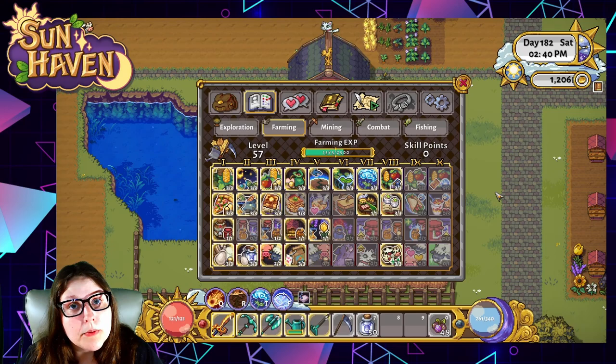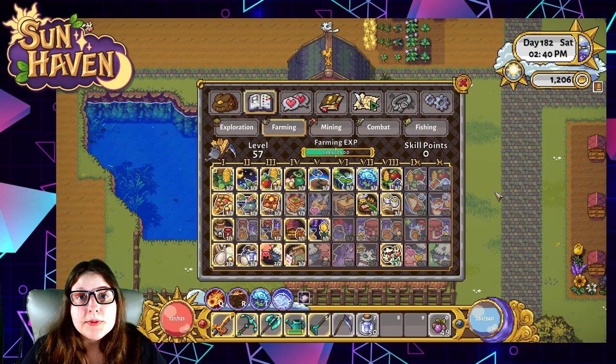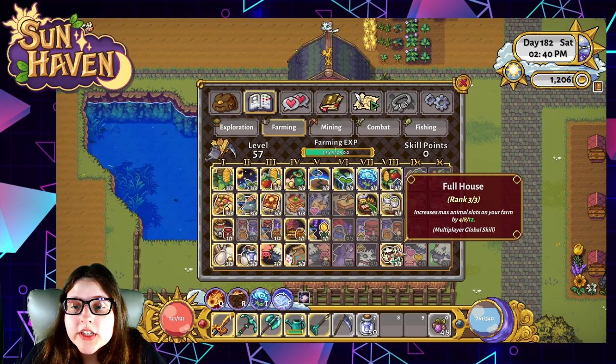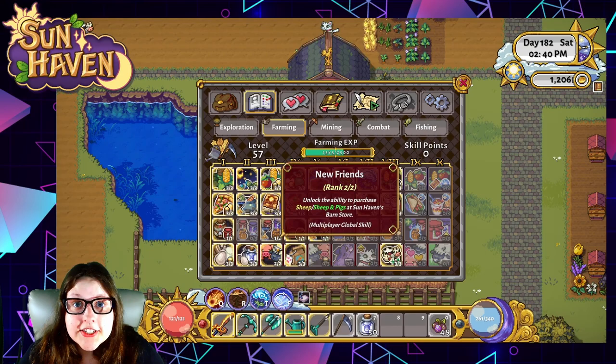Let's talk about capacity. Each animal on your farm counts as one or two capacity toward the total animals you're allowed to have. The majority of animals count for two. The only animals that count as one capacity are baby stumps and chickens. You're given a specific number of capacity slots on your farm, and you can increase this by leveling up your farming experience points and choosing the Full House skill, increasing your max animal slots by 4, 8, or 12. I've got mine all the way up to 26 — currently at 14 out of 26, so there's room to grow.